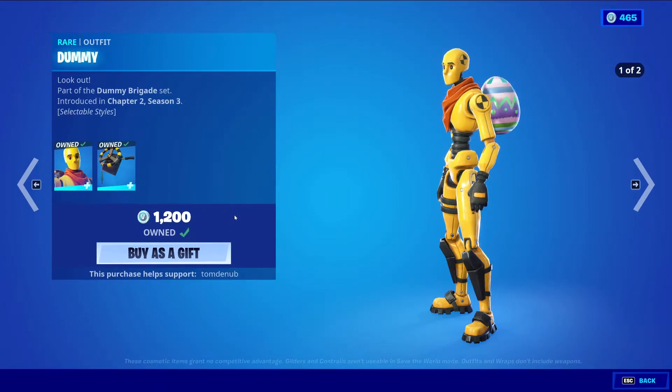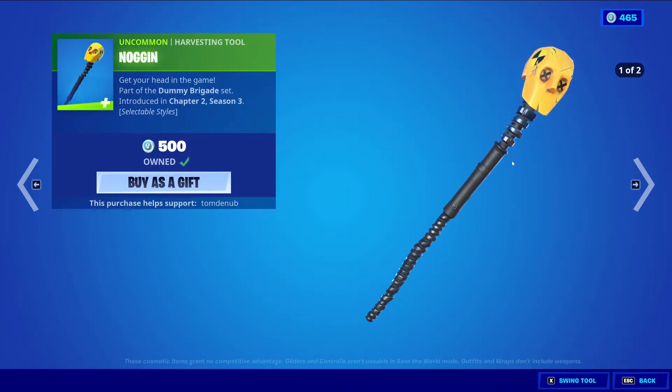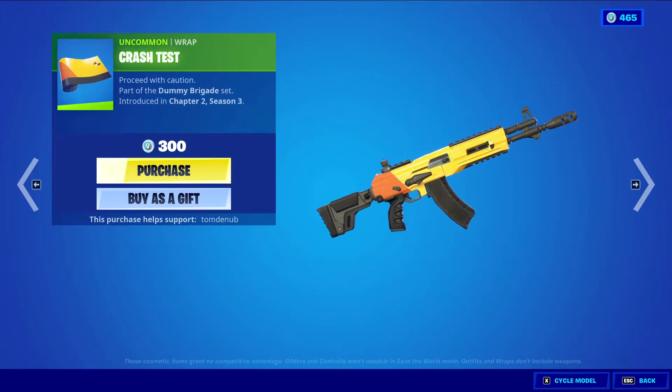Dummy is a very nice skin, very popular with a very small hitbox, so it's great. We have the Noggin uncommon harvesting tool at 500 V-Bucks — default style and the carbon fiber style, a very nice harvesting tool especially in the secondary style. We also have the Crash Test uncommon wrapping at 300 V-Bucks.